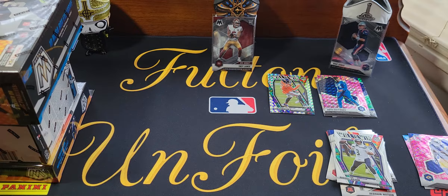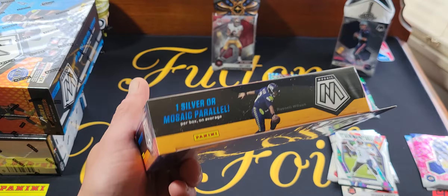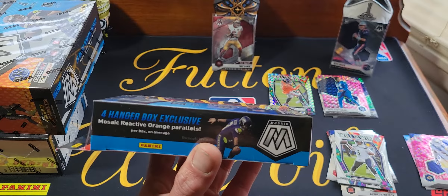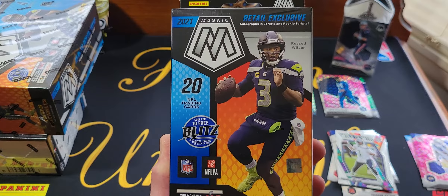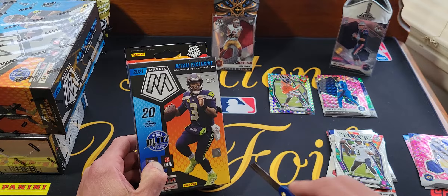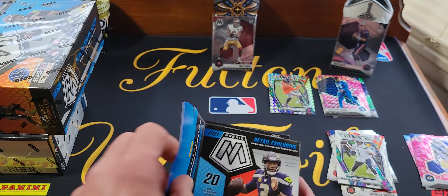Next up we'll go with the next highest priced item on the list which would be the hanger box. In here I'm going to get 20 cards, you get one silver or mosaic parallel on average, four hanger box exclusive reactive orange cards. The numbered ones in here are orange fluorescent and they are numbered to 25. This is the last one of these I've got — I've opened this will be my 10th one. The first five were good, the second five have not been good.